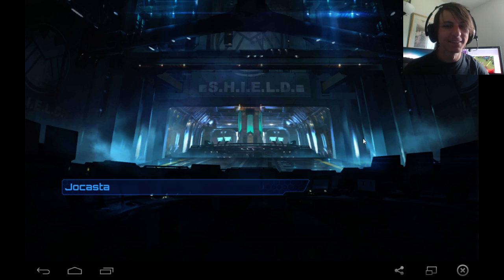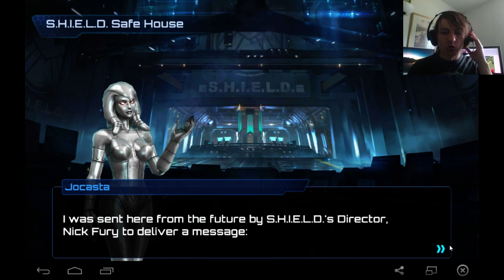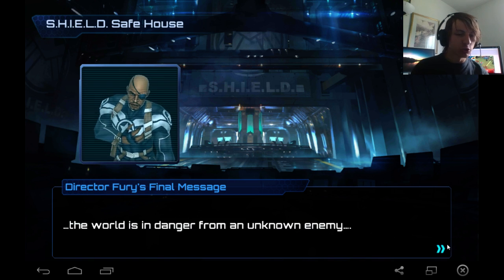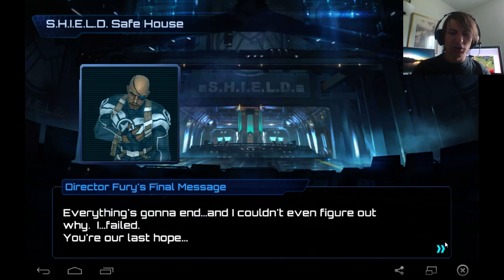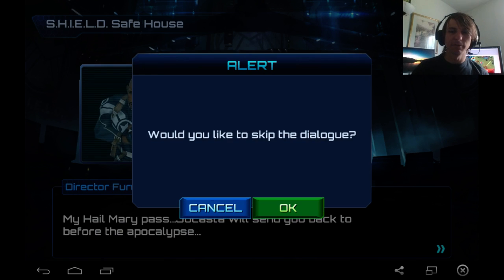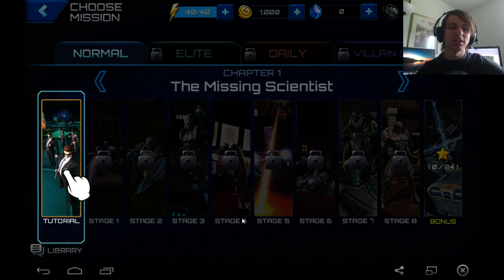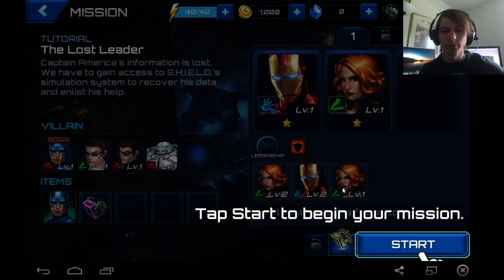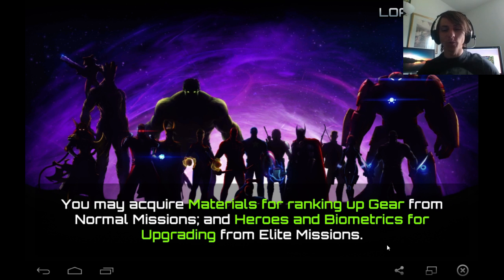Let's see what's next. Nick Fury sent someone from the future with a message - the world is in danger from an unknown enemy, they failed, and everything's going to end. I don't have time for this either so I'm gonna skip the dialogue and pretend I know what's going on. Let's go on a mission - actually let's just do the tutorial.